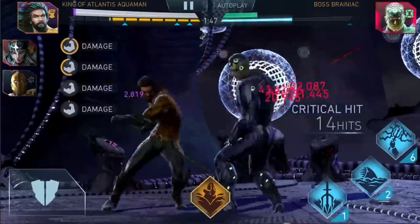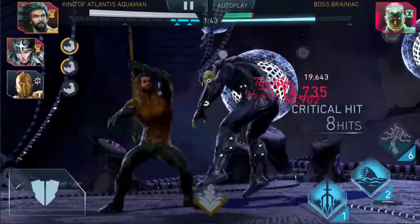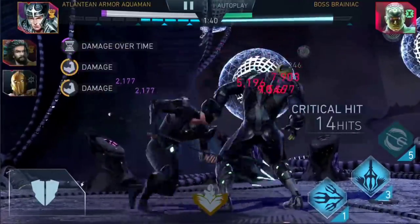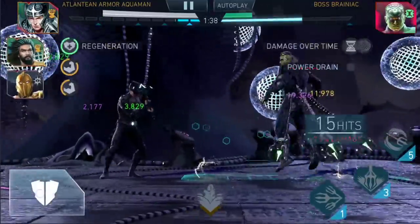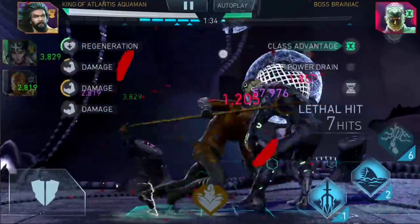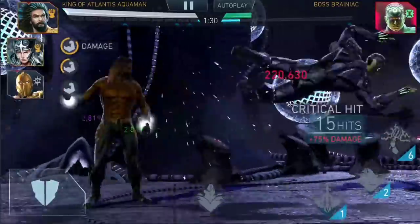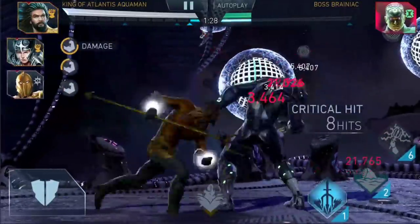King back in, going for a fat special three, re-engage the combo. It's getting kind of close to the special three, but it's okay — our special two on Lantern Armor Aquaman is only going to cost three bars of power. We just want to keep him as much as possible in that dot so he gets power drained, and we almost power drained him all the way from full health.